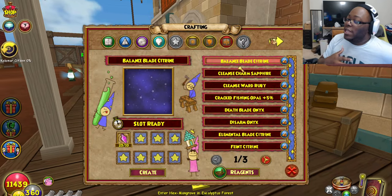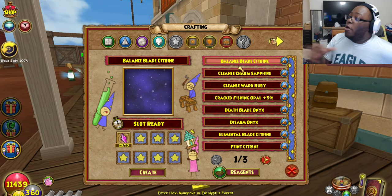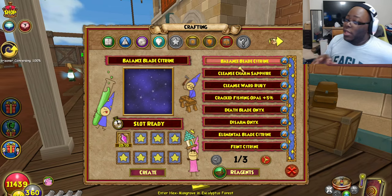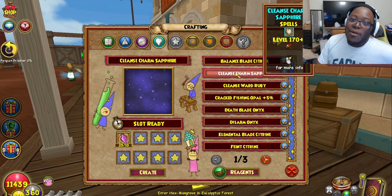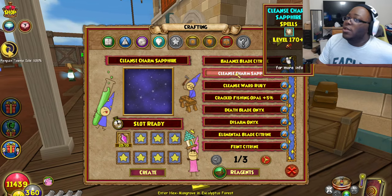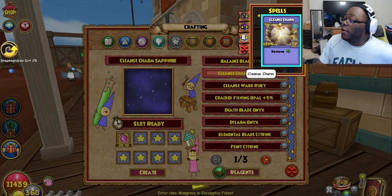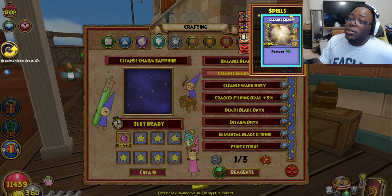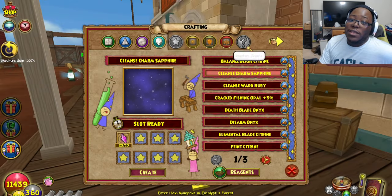We also got a Cleanse Charm Sapphire. Now this is the one that removes the debuff off of a player, so it's definitely going to be good. I wouldn't pay attention to the school icons though — I think those are just a visual bug. It's just so cool to have this.